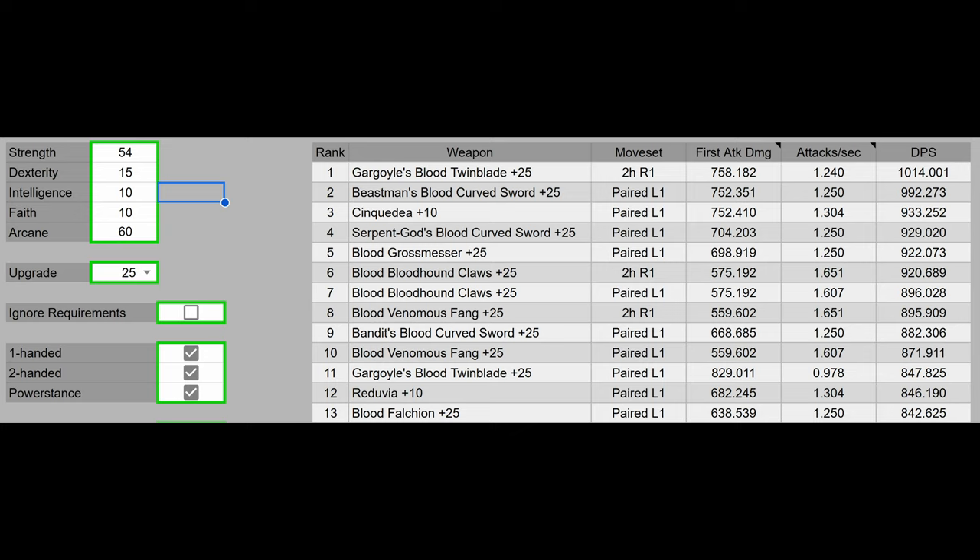I don't know what testing they did — I doubt it's actually correct — but even so, having the highest AR means little, because AR is not damage and it's not DPS. So, for example, with our stats, the Gargoyle's Blood Twinblade has the highest DPS. The Blood Iron Greatsword isn't even in the top 10 for DPS. AR is not that important. Damage and DPS are the most important things.